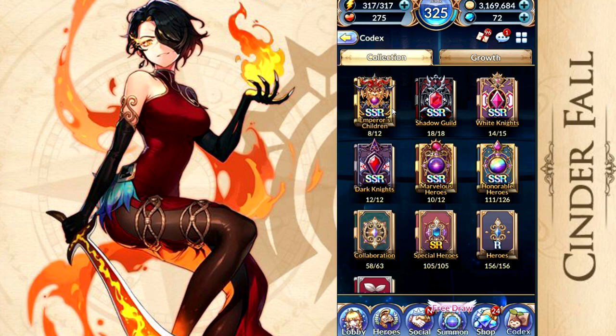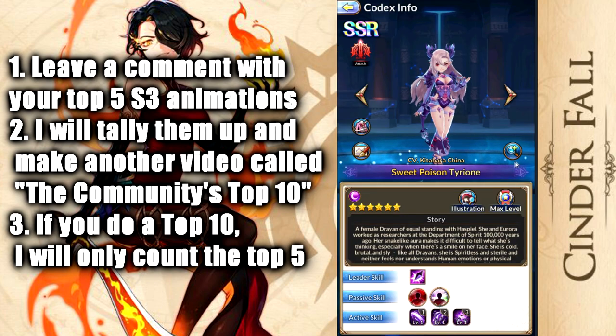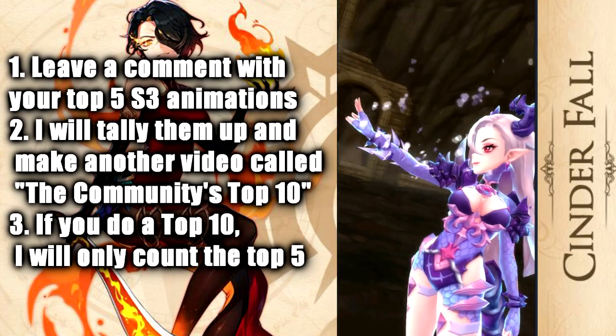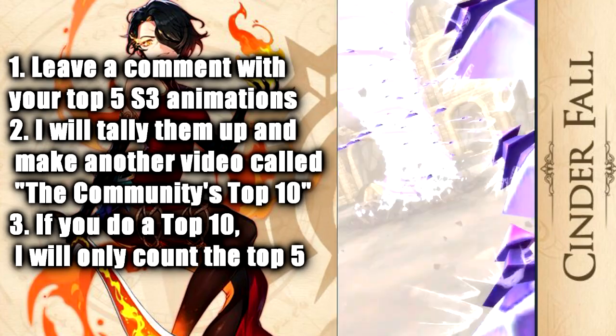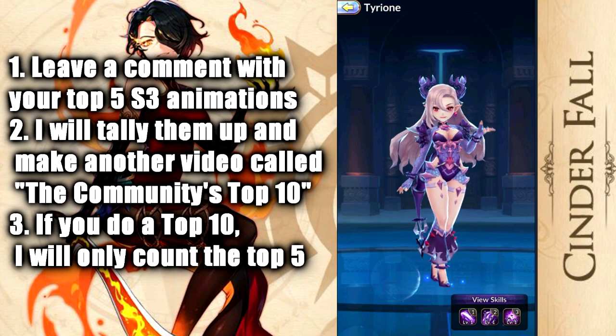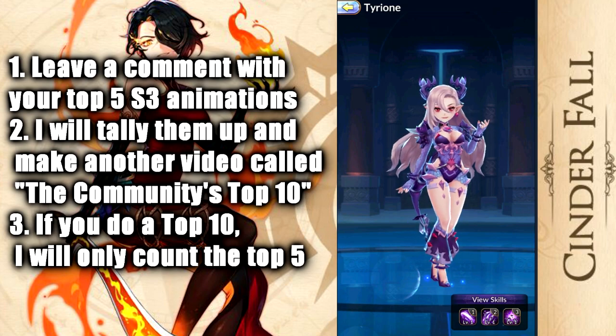More importantly, on the left side where you see Cinder, I'm going to have you guys make a top 10, but it's going to be built out of a bunch of people each making a top five. Here's how it works: I'll put the instructions on the left side of the screen. You guys go through the codex just like I'm about to do — obviously I'm going to edit out a lot of mine. Go through, check out all your SSR animations, see which ones you like the most. You can easily do it by going here and checking out the S3s. See which ones you actually like, make a top five, and I'm going to go through all my comments as I normally do, take your top fives, compile them, see who has the most votes, and that is going to make a top 10.